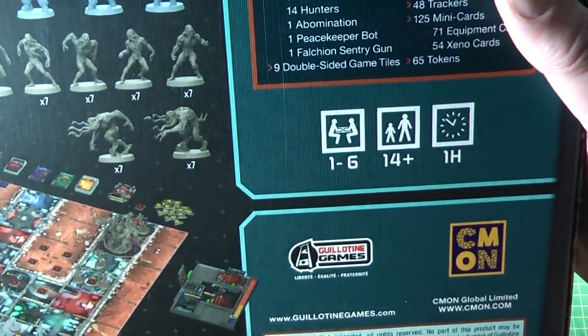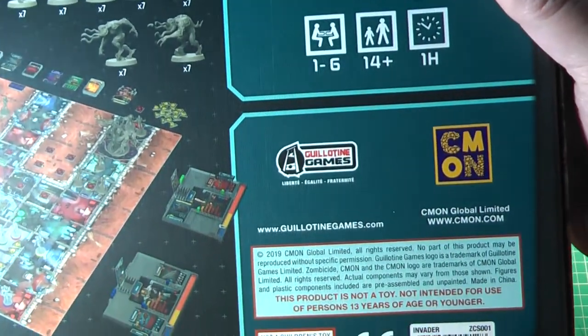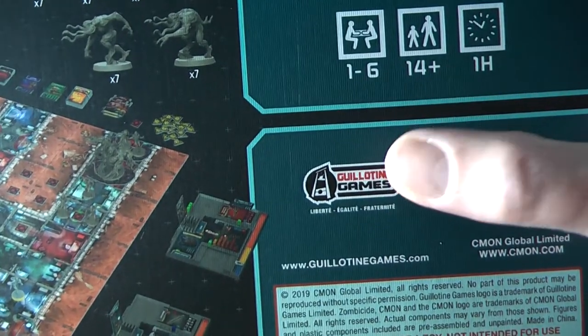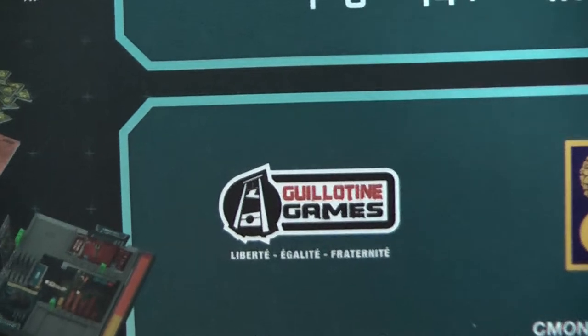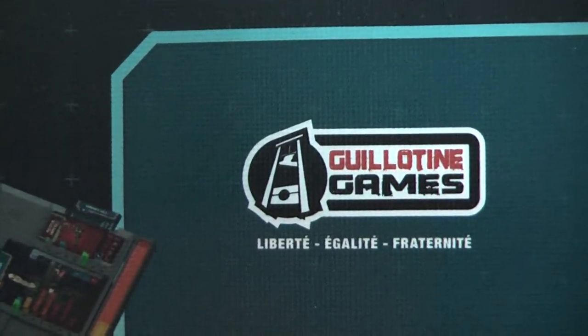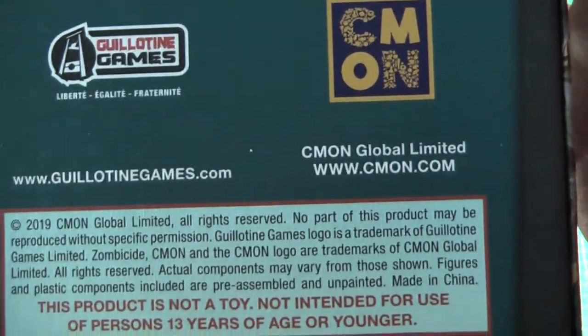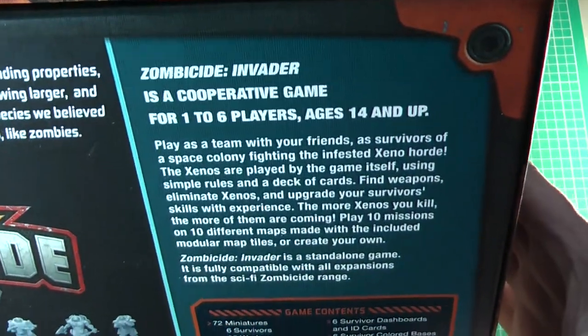This is a game for one to six players, 14 plus, takes about an hour. And there's the full Guillotine Games logo on the back there. No longer Cool Mini or Not — they are just Come On. Breakdown of all of it and some more information.